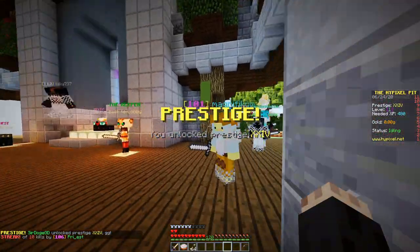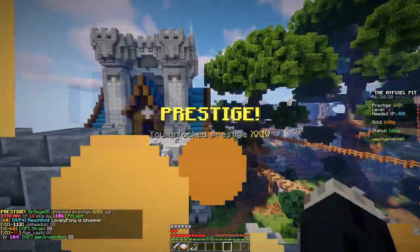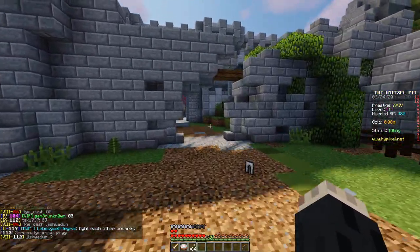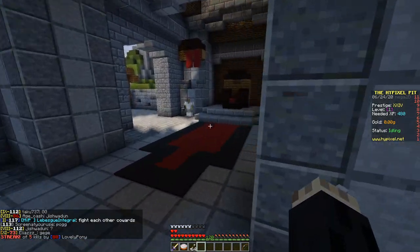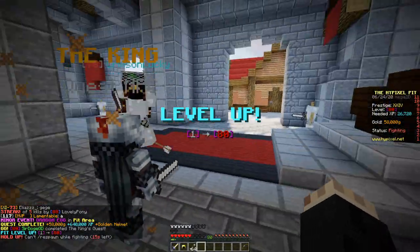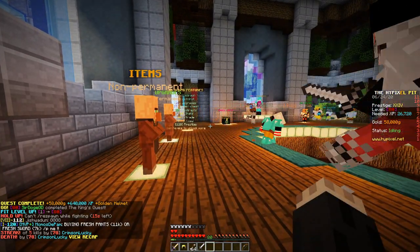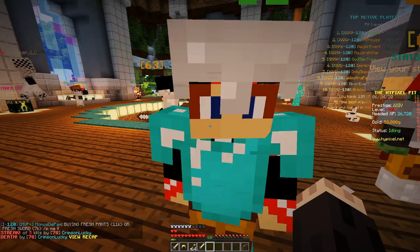Prestige — there we go! Hope nobody has diamond armor. Got reset. Prestige 24 — thanks for the GGs guys! I wish I had friends on right now to be in a voice chat with, but it's fine. Spawned before — holy, oh my god. That wasn't PP but now I got a golden helmet with four lives.